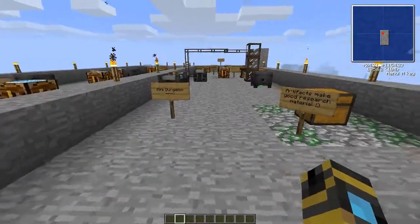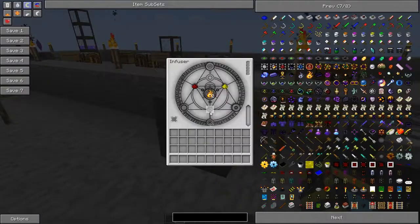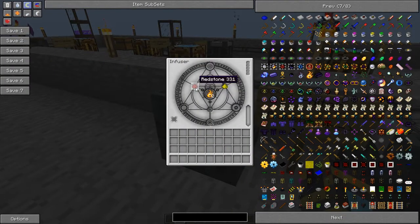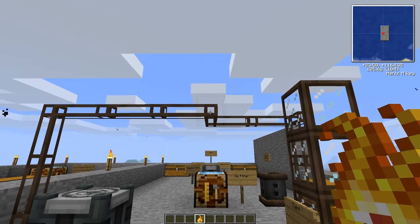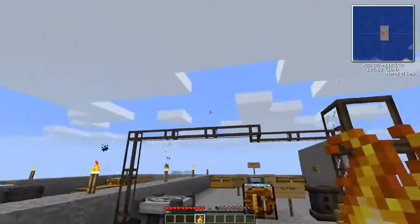Make sure you remember that you can use artifacts to help your research along. Here are a couple of ingredients for other things you can create: we've got Niter here and Alumentum. Alumentum - it's not aluminium - it's made from coal and redstone. Niter is made from glowstone and redstone. Niter actually has something pretty interesting: it is able to be used as an everlasting source of light.